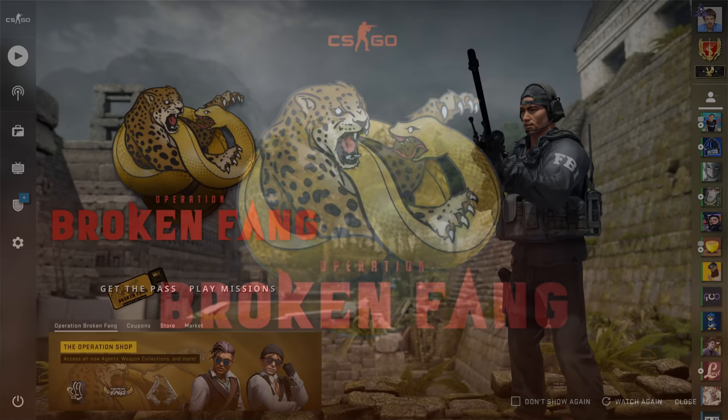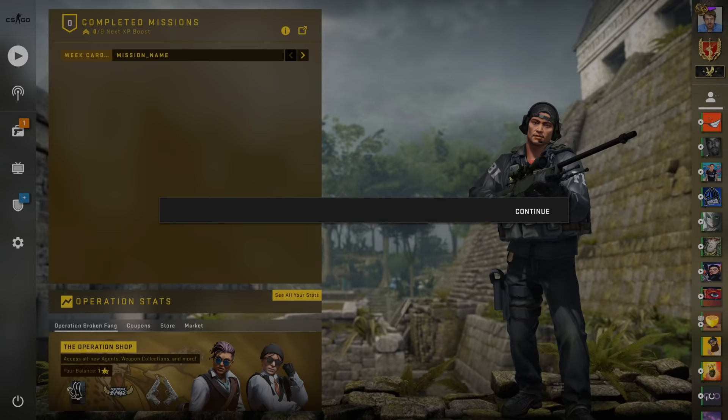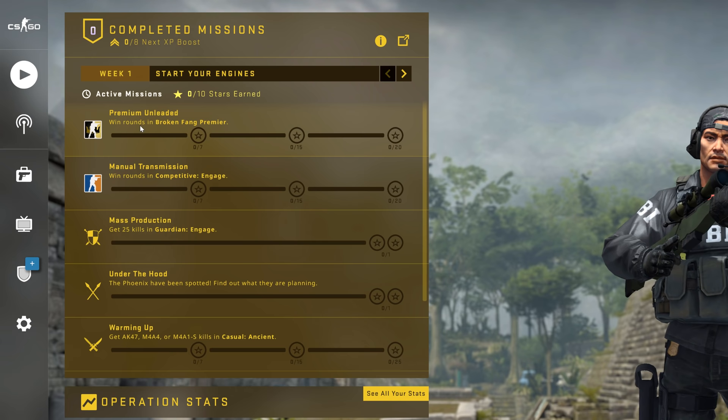You need to buy the pass for this operation to get access to most of the features. It costs $15, €12.75 or £11.50. Once bought, you'll be given 16 weeks' worth of missions, very similar to how Operation Shattered Web worked.